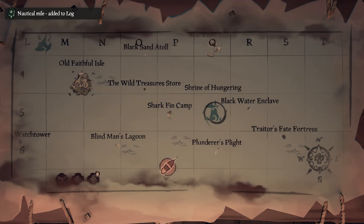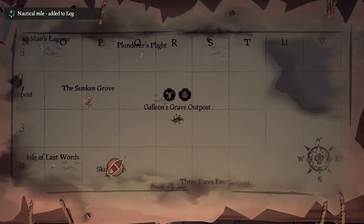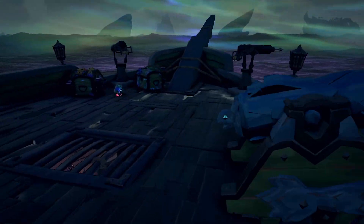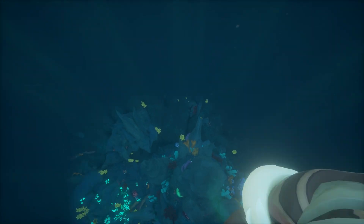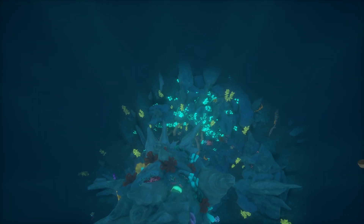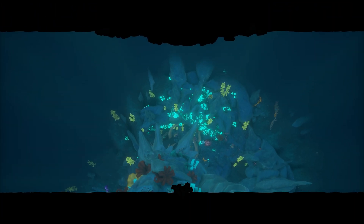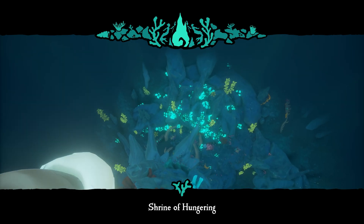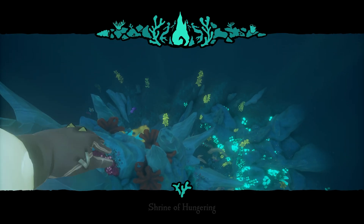If you're unfamiliar with the Shrine of Hungering, it's going to be a very shark-centric shrine — you're going to shark flavor town. Make sure you have all the weapons and equipment you want. When you arrive, the entrance is denoted by a swirling blue light on the surface, and you swim down to the shrine itself. It's a tall spire with a couple of puzzles, but most of what you'll worry about is fighting — I'd say three major rooms full of sharks and two areas with skeletons.